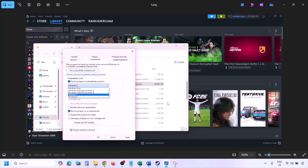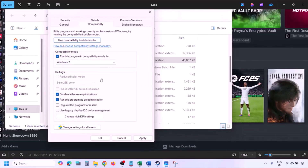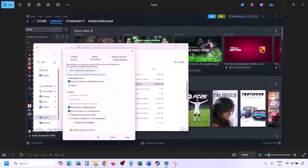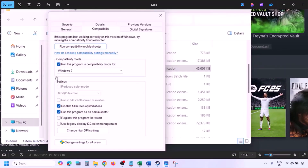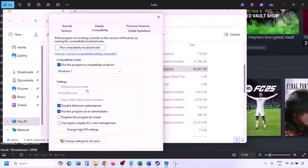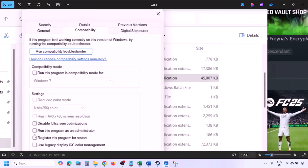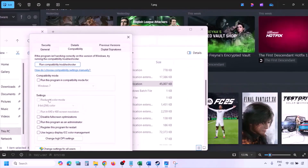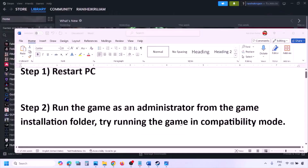Still not working? Put a check on the box which says 'Disable full screen optimization,' hit Apply, click OK, and launch the game. If none of these compatibility options work, uncheck all the boxes, hit Apply, click OK, and follow the next step.